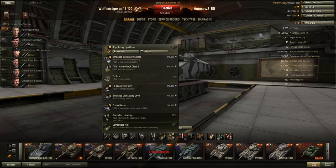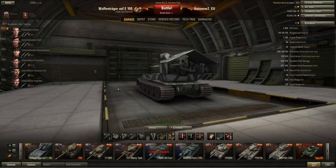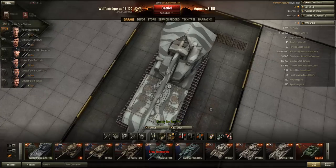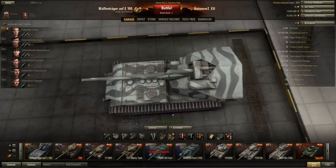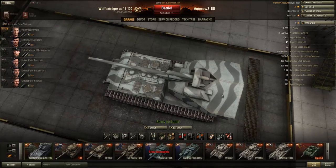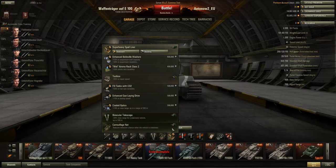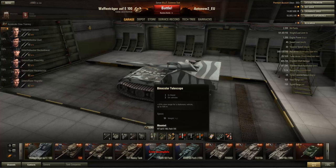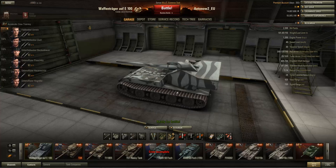Let's look at what equipment you want to fit to this vehicle. A drawback is that you can't fit vents because it's open-top, and you can't fit a gun rammer because it's an autoloader. I went with a Super Heavy Spall Liner first because artillery absolutely wrecks this thing if it hits — the spall liner adds 75% protection to HE splash damage. After that I went with binocs and camo net, as this tank has a turret so you get the most out of stationary equipment.